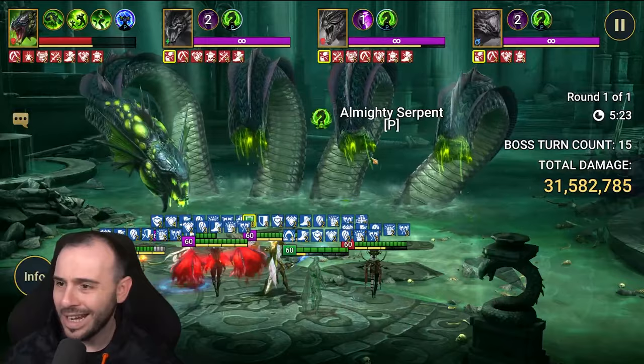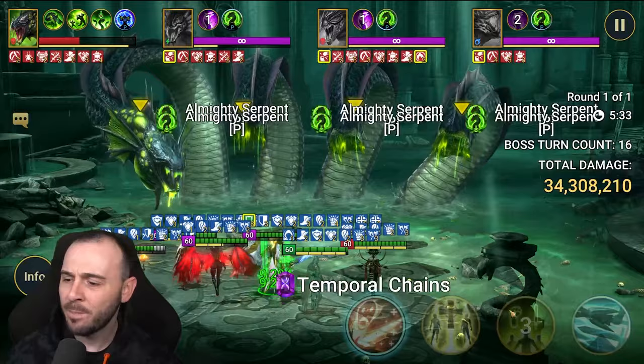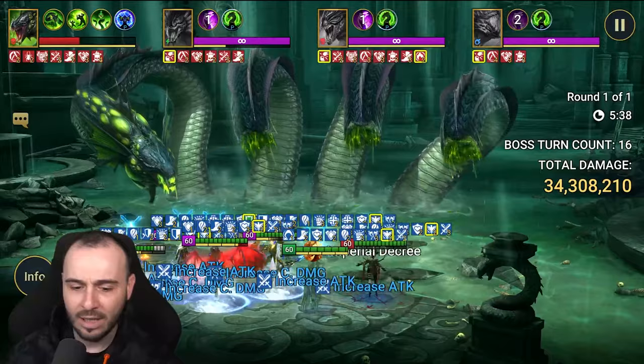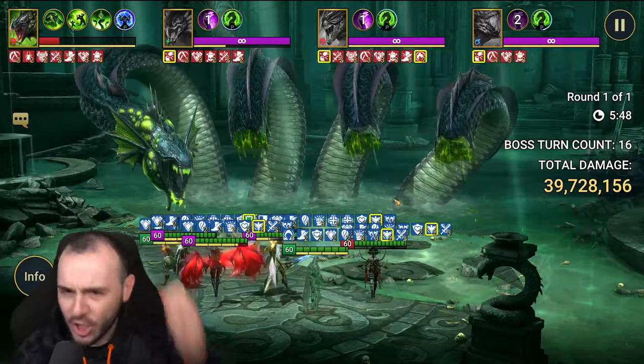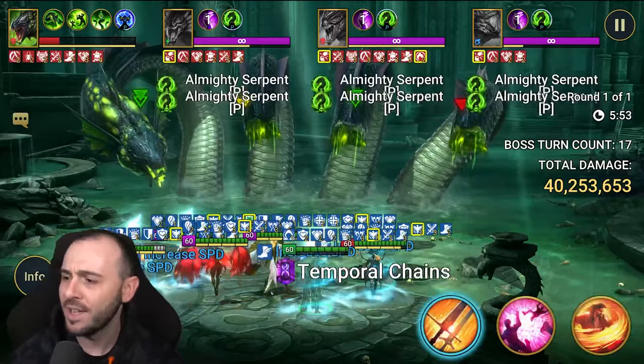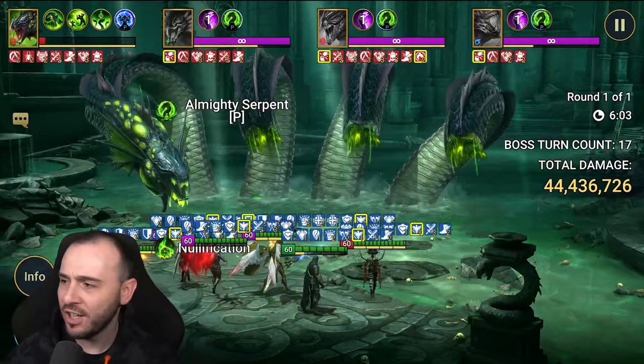We already managed to get 1 key damage without a problem, literally no problem whatsoever. I'll try to do a couple more hits with the increased attack because that's what really matters. Once we have that increased attack — there we go — 900k. 2 million! 2 million damage, Phoenix is not messing around. Let's see again — 1.23 million, 962k. Phoenix, bad boy, you are actually killing it. He is not messing around.